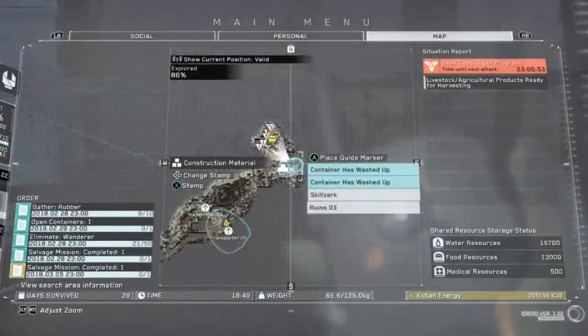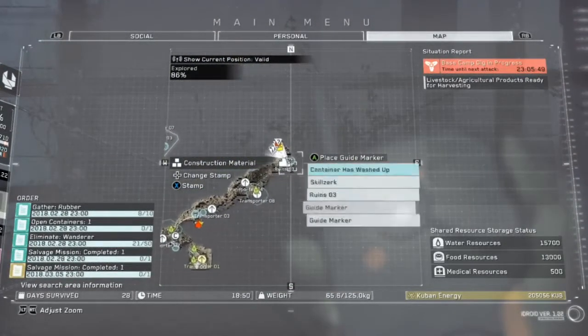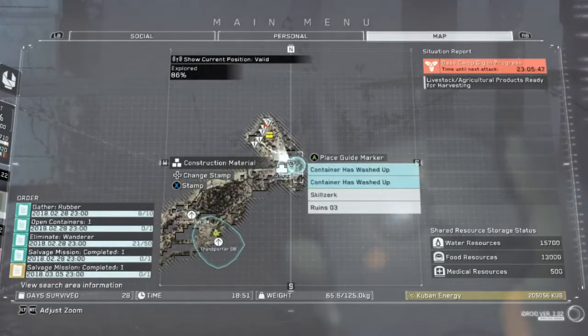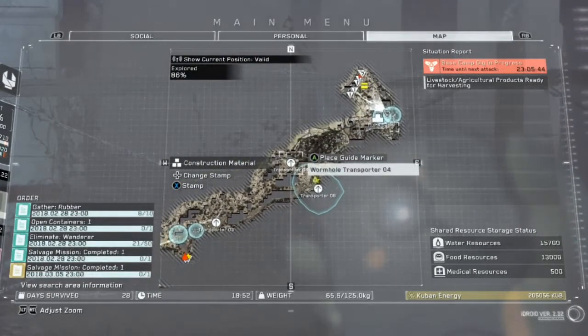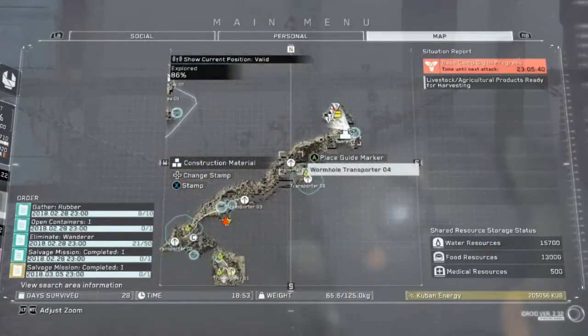Let's find it on the map. Right here, this is where I'm at. I'm in the second map, not the first map, but the second map. The transporter is Warm Hole Transporter 04, on the second map.